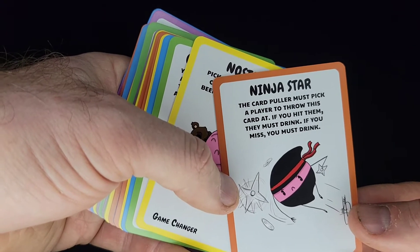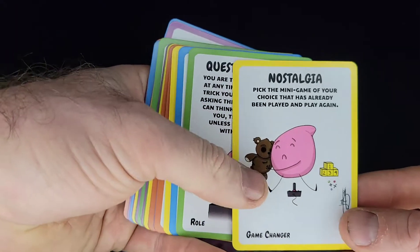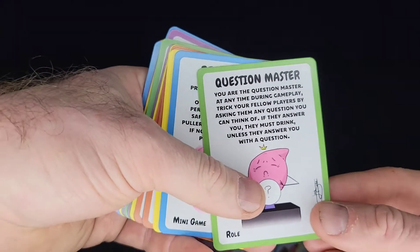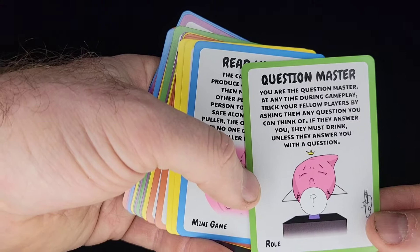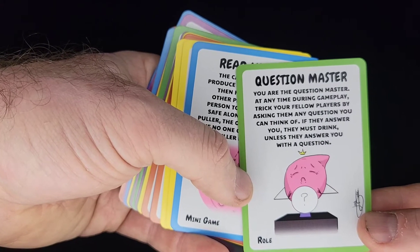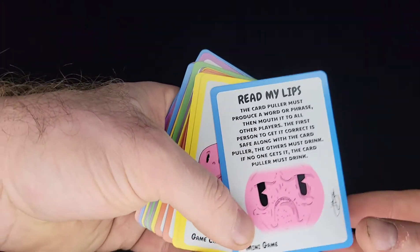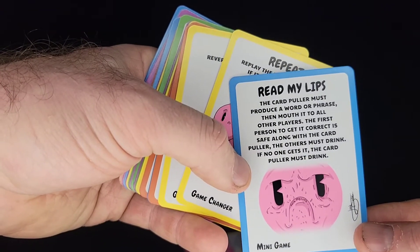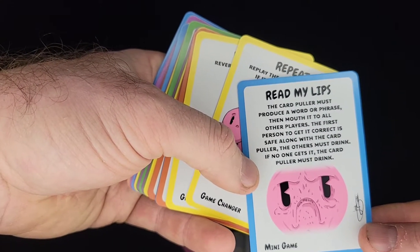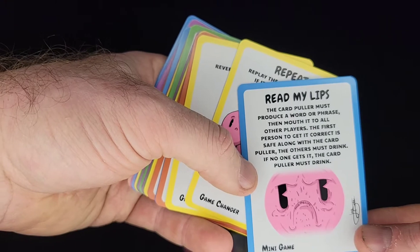Ninja Star: the card puller must pick a player to throw this card at — if you hit them, they must drink. Nostalgia: pick a minigame of your choice that you've already played and play it again. Question Master: you are the question master at any time during gameplay. Trick your fellow players by asking them any question you can think of. If they answer you, they must drink — unless they answer with a question. Read My Lips: the card puller must mouth out a word or phrase to all players. The first person to get it correct is safe along with the card puller; the others must drink. If no one gets it, the card puller must drink. Oh my god, this is going to be so hard the drunker you get.